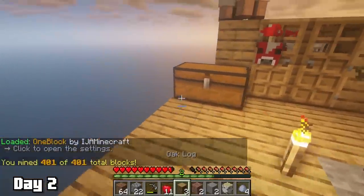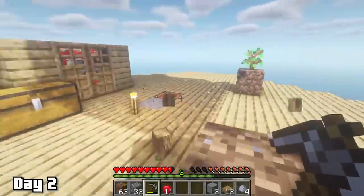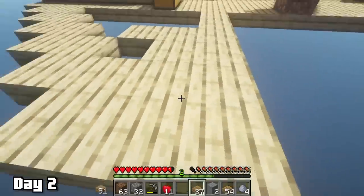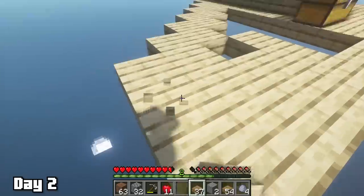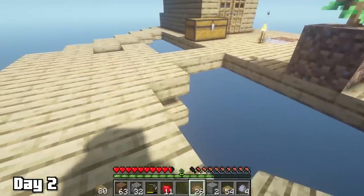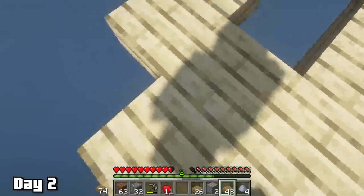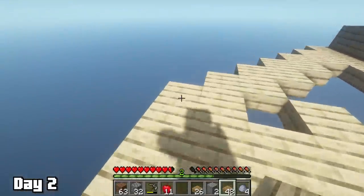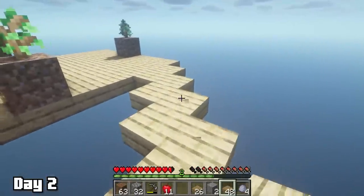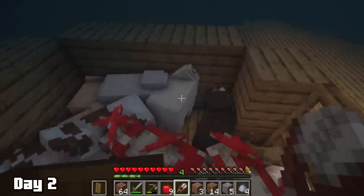At the beginning of day two we'd mined 401 blocks, quite a bit more than expected. Most of day two was centered around planting and cutting down oak trees and expanding our island. I decided on a circular theme again — always way harder, but it looks great. I spent our two iron on shears: one, so we can get a bed without killing our sheep, and two, some mods utilize wool.